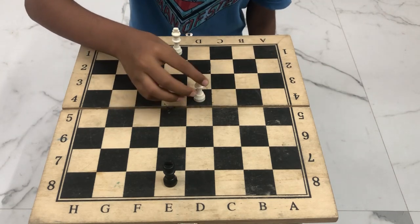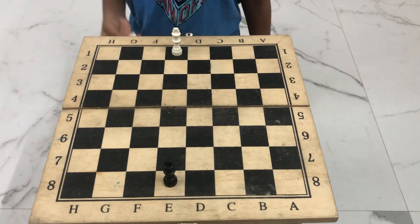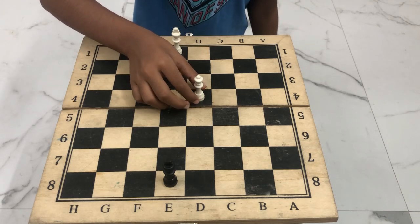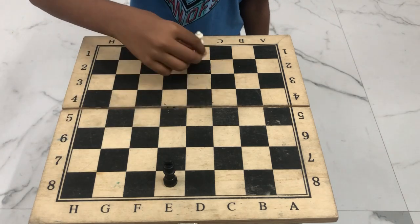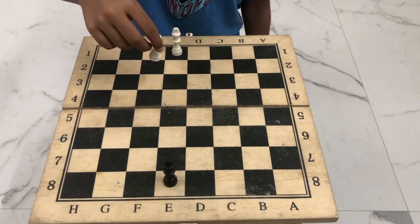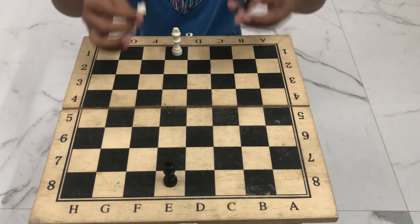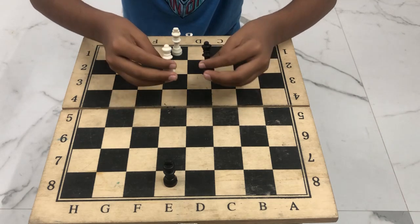Just like the king, the queen can move in any direction, but a bonus for the queen is that it can move however many squares you want — you can move eight squares, two squares, or even one square. So it's a very powerful piece that you want in the end of the game.